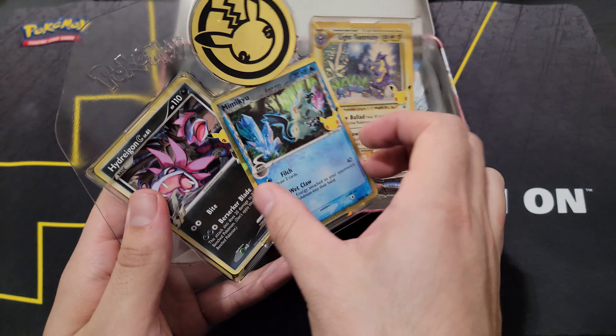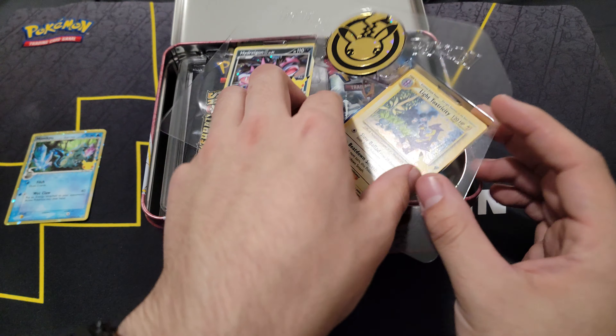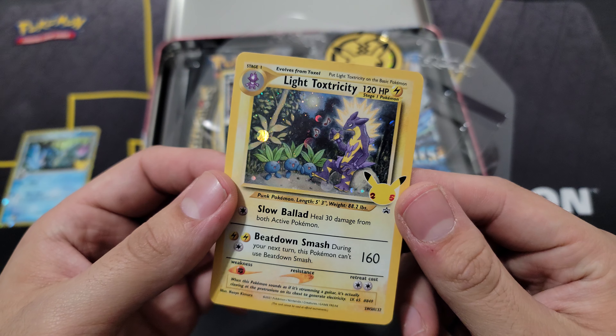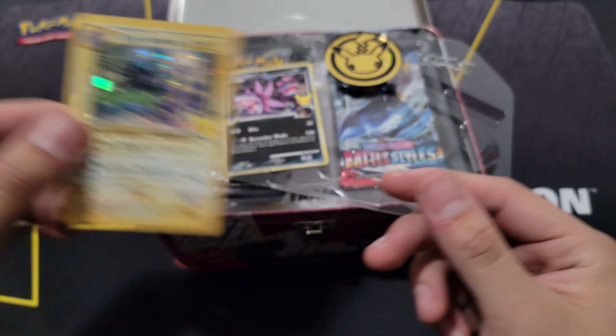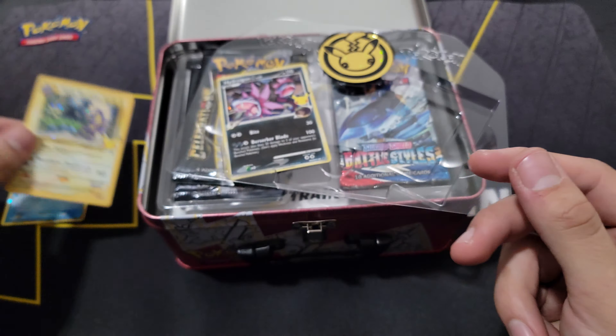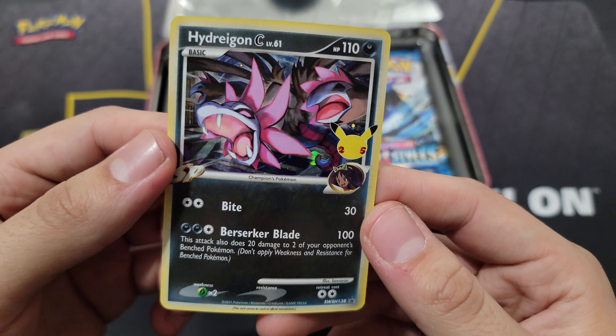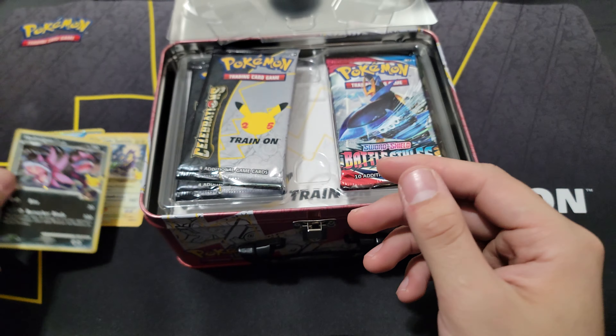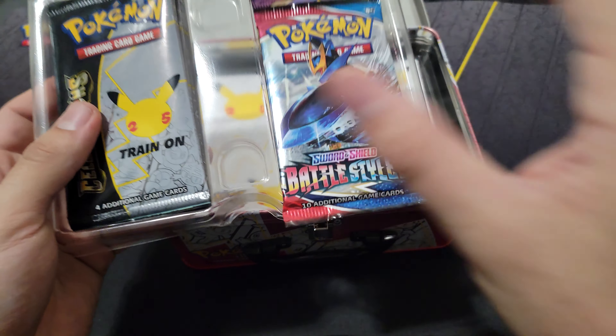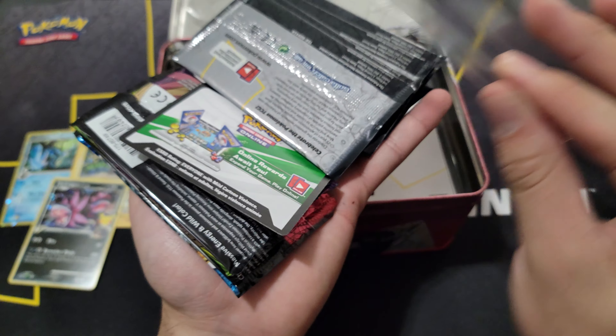Here we go, look! We gotta take them out right here. Look at that golden border on that Mimikyu delta species — fantastic card, very nice. Oh, a nice little print line right there, but hey, it doesn't matter, it's for the binder. Light Toxtricity — that nice bubble or cosmo holo, very nice. And of course Hydreigon C — very nice, lovely artwork. Can't wait to put those in my promo binder.